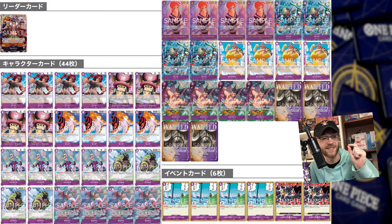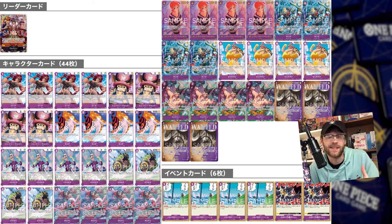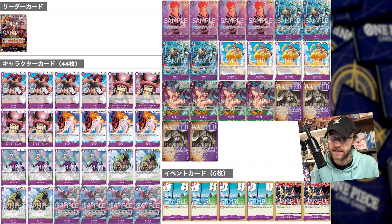Let's first talk about the Foxy Pirates deck. This is a leader that a lot of people are skeptical about, and I'm not going to say it's the best leader of the set or that you should immediately enter nationals with it, but overall it looks like a really fun leader. This list is specifically from Chami over on Twitter. Foxy is a purple Foxy Pirates type leader, five life, 5,000 power. When attacking at dawn minus three, if you have three or more Foxy Pirate type characters in play, choose up to one of your opponent's leader and one of your opponent's characters — they do not become active during the refresh phase. Basically, you get to freeze two different characters.